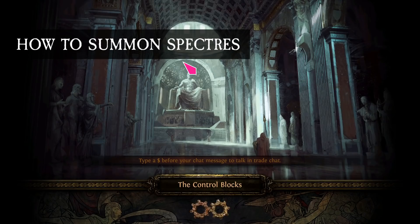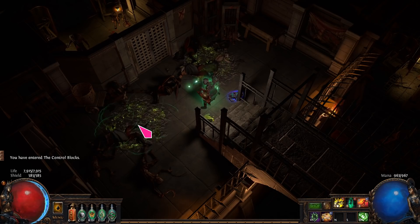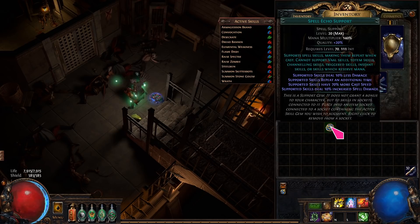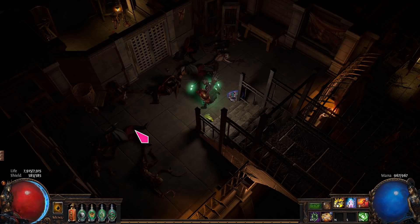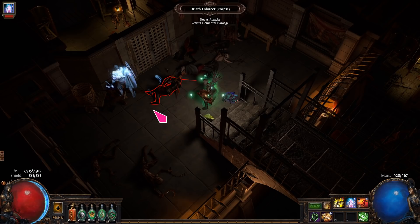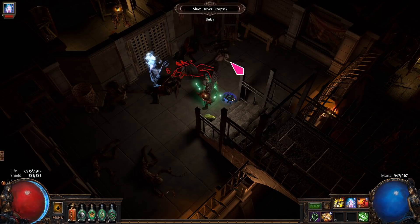To summon a spectre, go to the correct place for the spectre you want. Then cast Desecrate to create corpses. Next, you need to have Raise Spectre on your cast bar. If you have Spell Echo, take it out. Now put the mouse over a corpse and hold the corpse target key, which should be A. You will see the name of the corpse. Cast Raise Spectre when you find the right one. Take your time with this step so you don't accidentally raise the wrong spectre. Sometimes you won't find what you want and you will need to cast Desecrate again.